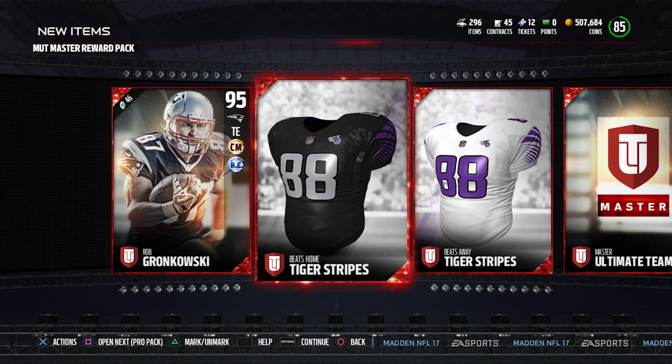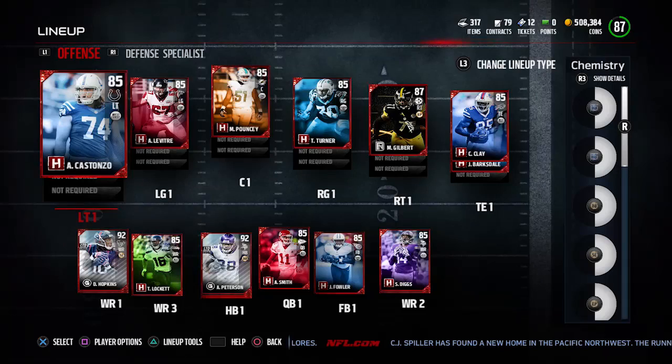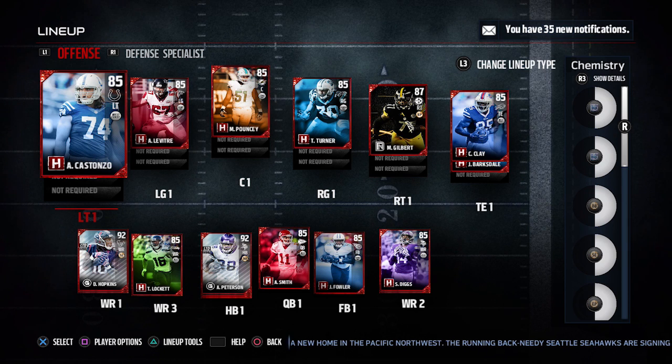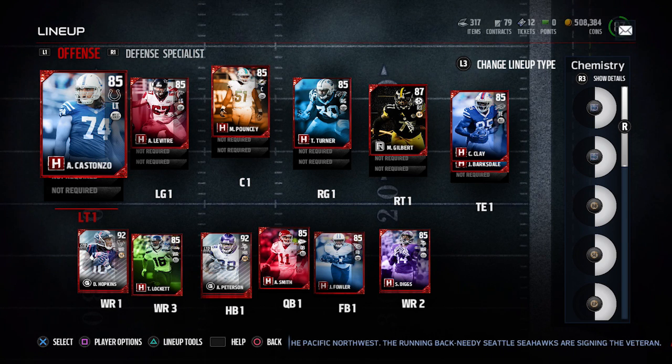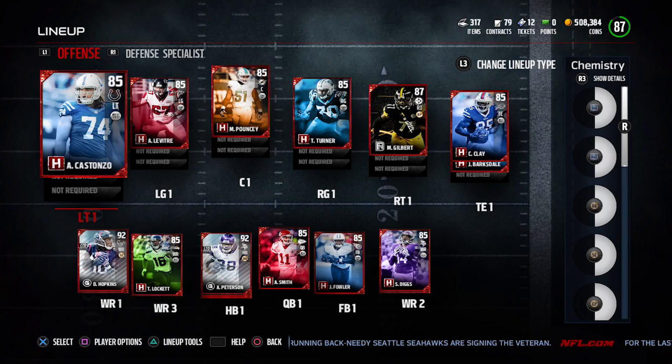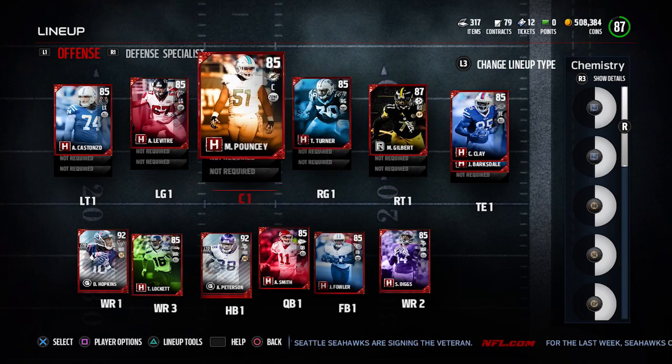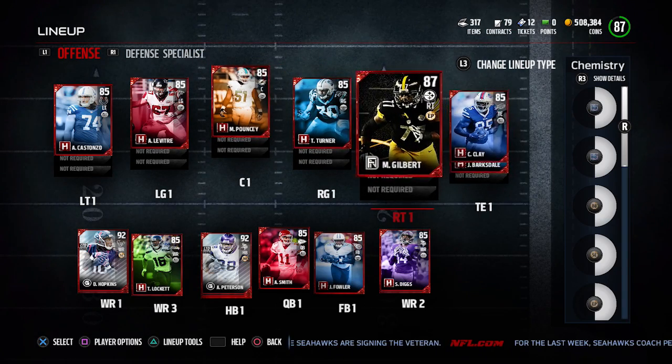Let's take a look at my lineup — I'm going to show you guys a quick lineup update. Here is the lineup. Really nothing crazy. I haven't spent a whole lot of coins in this game, to be completely honest. The only things I really spent it on — I bought the Cowboys Color Rush jerseys, so I had to buy some players for that. But other than that, I really haven't spent a whole lot of coins. It's been kind of grinding and doing the team captain sets, as you can see. I basically have every one of the team captains, and for the most part all of those players are starting on my team.